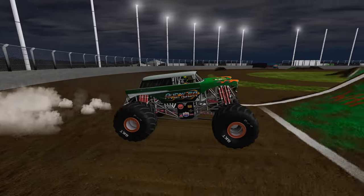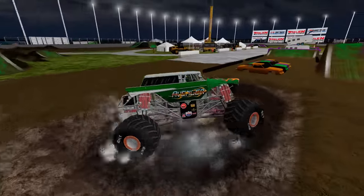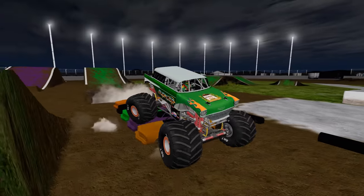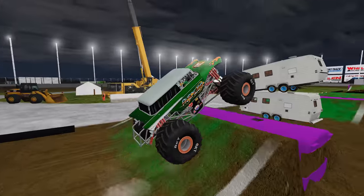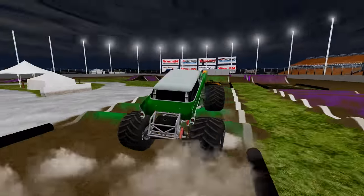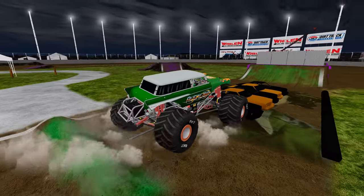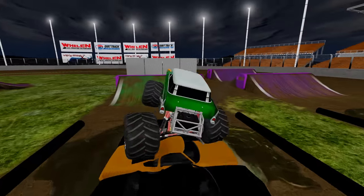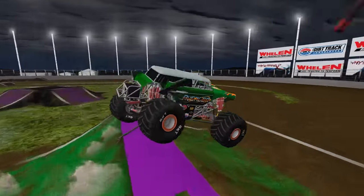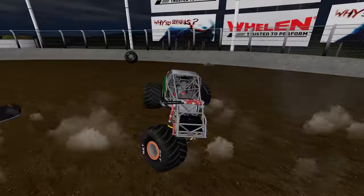Up next, Avenger is off — through the mud bog, over the crush cars with a good run going. A very nice smash on the crush campers, through the mega speed bumps, making really good time. Over the second set of crush cars, crashes through the block wall. Now all that's left is the sledgehammer — and Avenger gets eliminated. He had a really good run going.